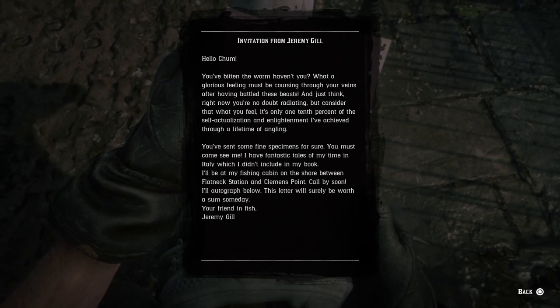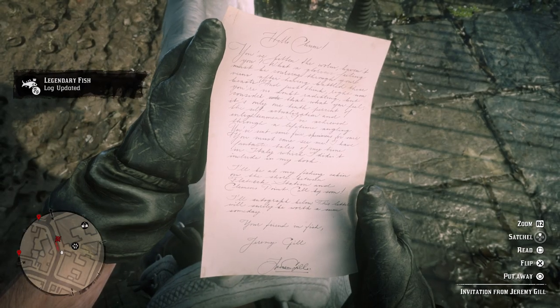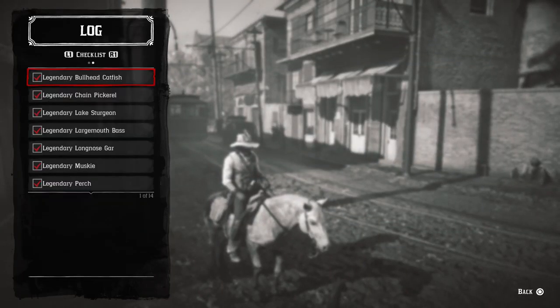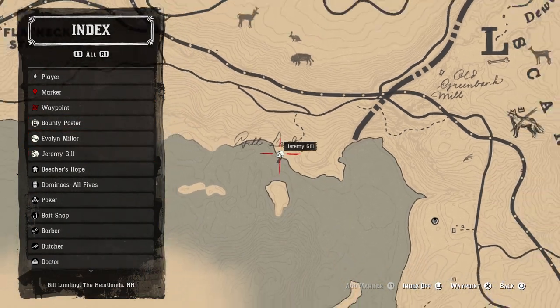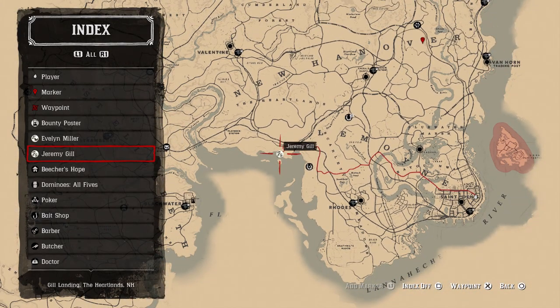Once you guys open up the invitation, you're going to receive a message from Jeremy Gill. When you open up your map, you're going to receive a prompt to go back to Jeremy Gill's cabin where you guys first received the fishing map. So that's what you're going to want to do.